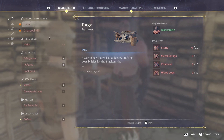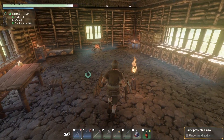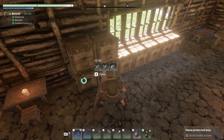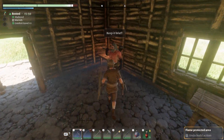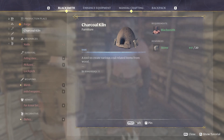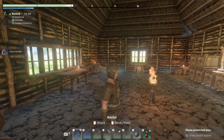We don't have the charcoal yet. The charcoal comes from the kiln - we can make it, but we need some stone, which I should have in this chest here. Yep, that whole bunch of stone there. So I'm going to craft that one.